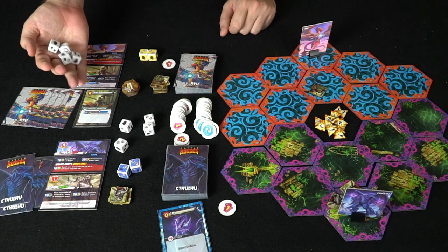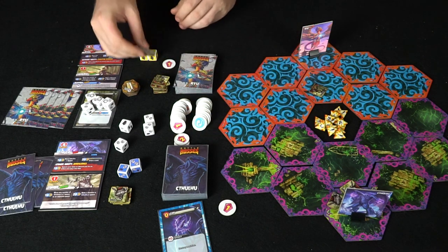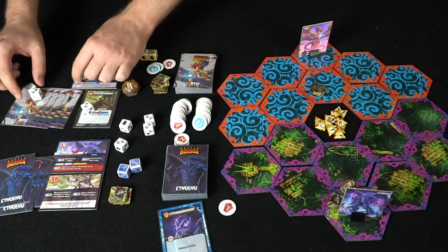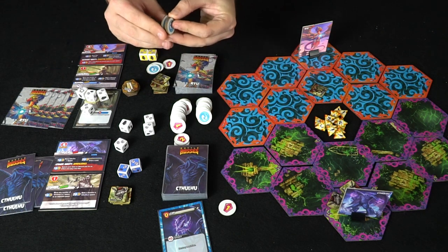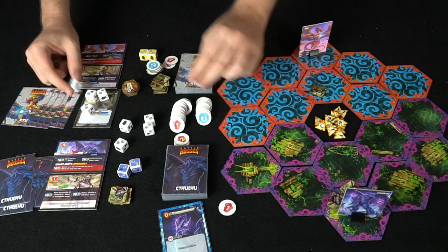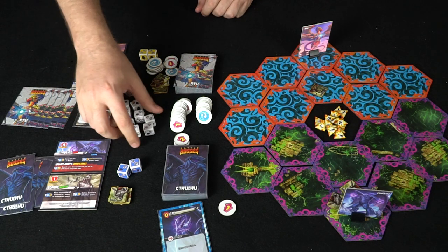Back to Dew's turn — he rolls and gets an amazing result. The dice show five energy and some exploding symbols. Exploding dice get re-rolled: that gives two, three, four more energy, one crystal, and then one die explodes again — another explosion for one more energy and another crystal. After all re-rolls the final total is a very powerful roll with multiple energy and three crystals.